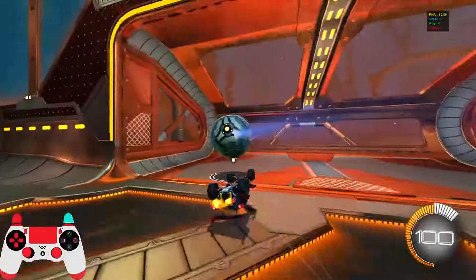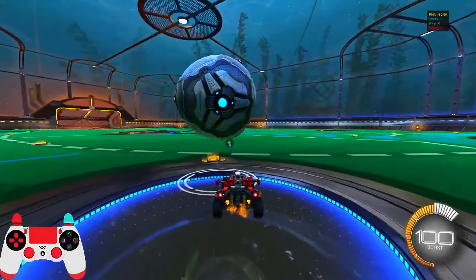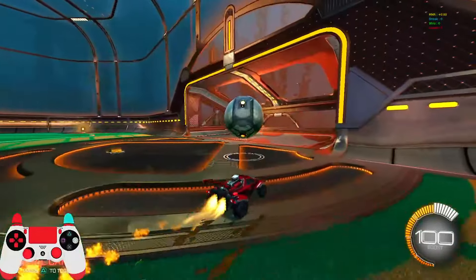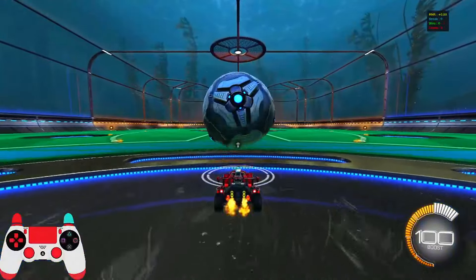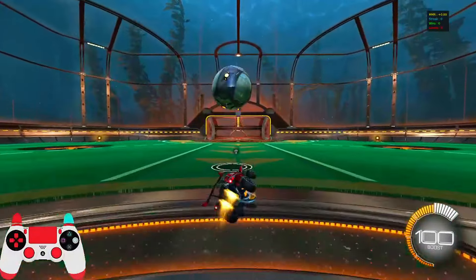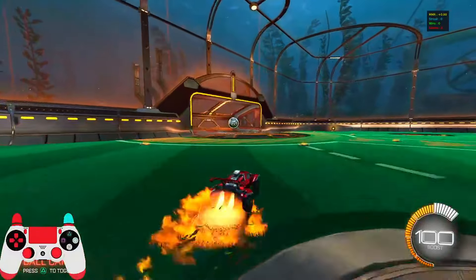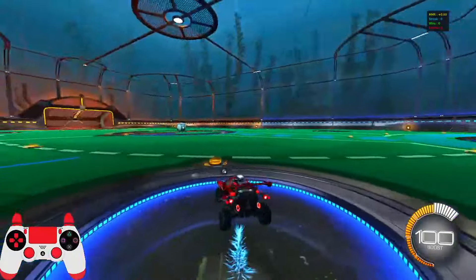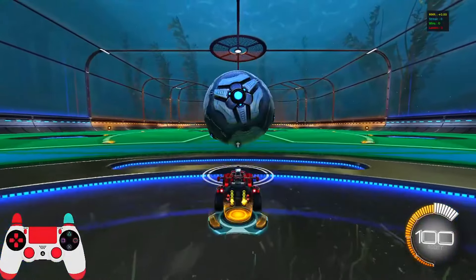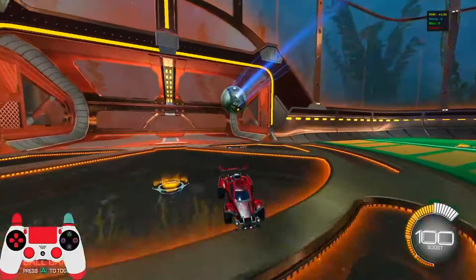Once you have good control you can fake the flick and put it wherever the open space is. The turtle flick is not very effective but can be a funny goal to hit. You need to get the timing right of when you jump — when you're turtled and you press jump, you need the ball to land on you as you jump to get the flick. There's also a variation of the turtle flick that I sometimes do in free play.